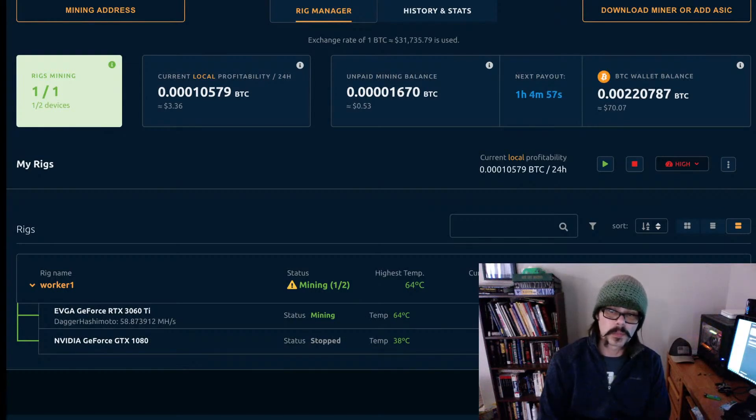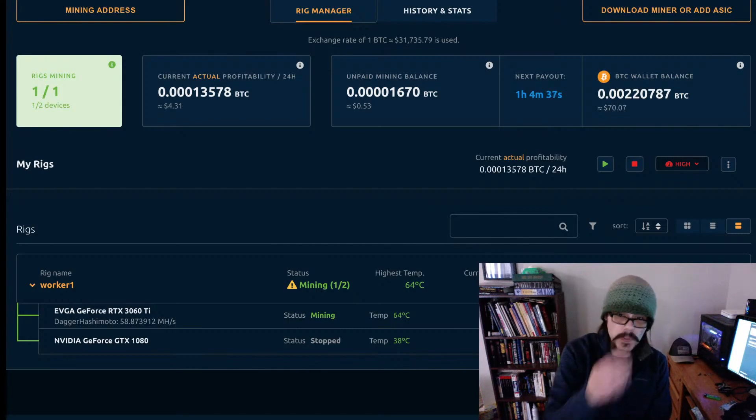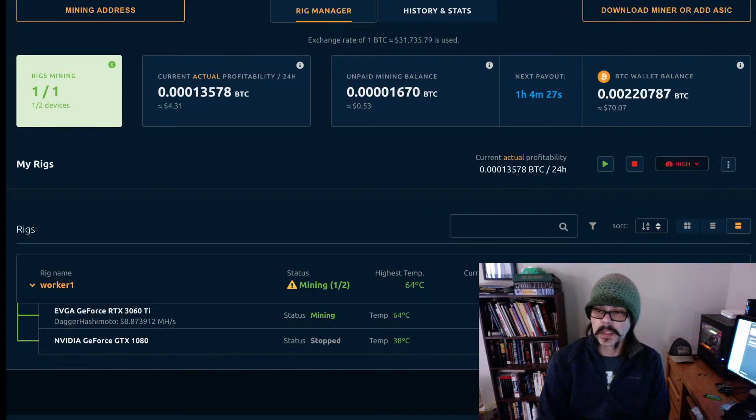On local profitability it's showing $3.36 per day from that card, and on actual profitability it's showing $4.31 per day. At that rate, depending on your electrical bill or if you've got access to free electricity, you can pay this card off in about a hundred days if you can get it at retail — and good luck with that right now.